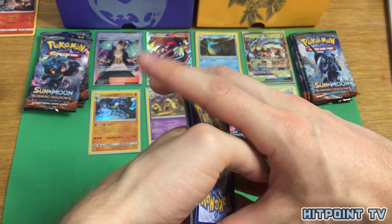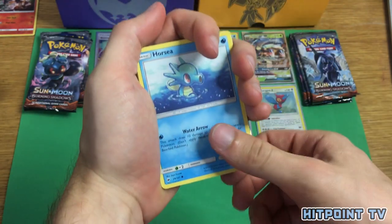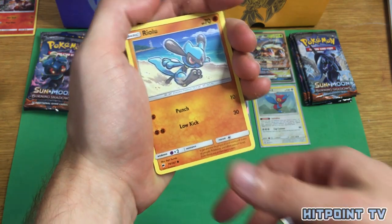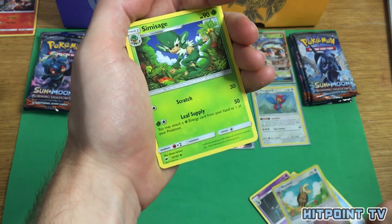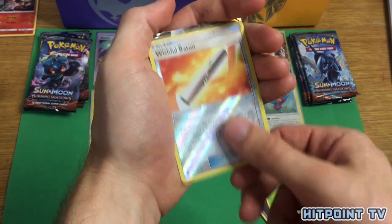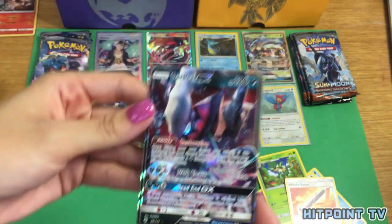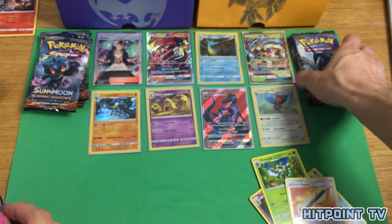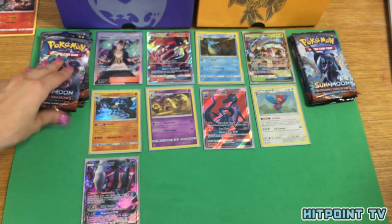I've got to get better at going through these without spoiling the last card. Horsea, Noibat, Alolan Grimer — it's always Alolan Grimer and then Riolu — Riolu, Cutiefly, Dusclops, Noctowl, Simisage, Reverse Holo Wishful Baton, and Darkrai GX! Darkrai GX is good. So far we're getting some pretty good pulls. We've got five GXs — I feel pretty confident this is a legitimate booster box.